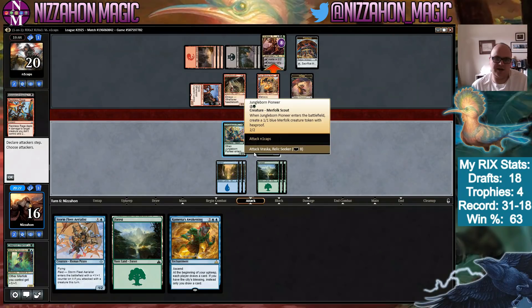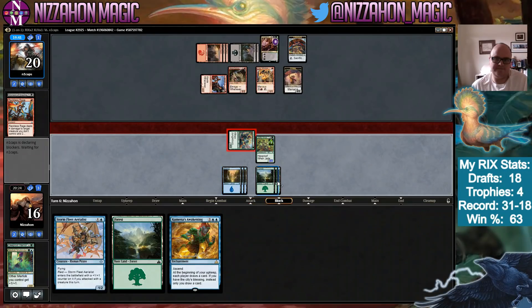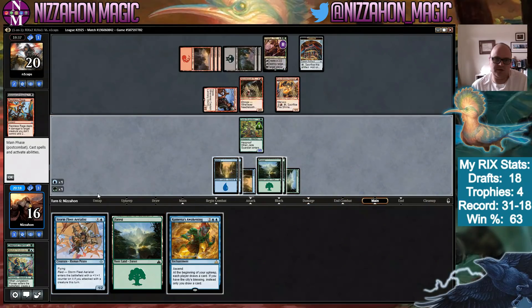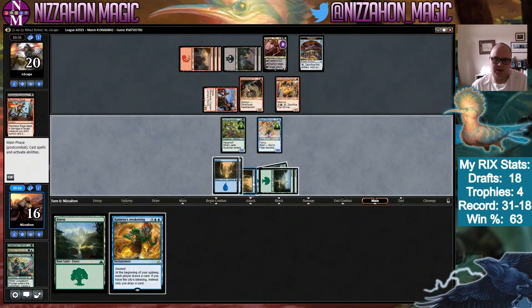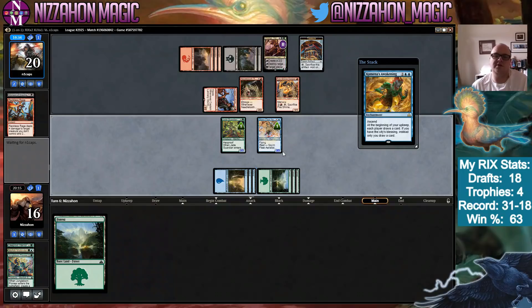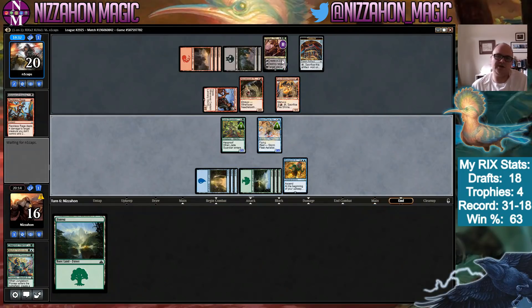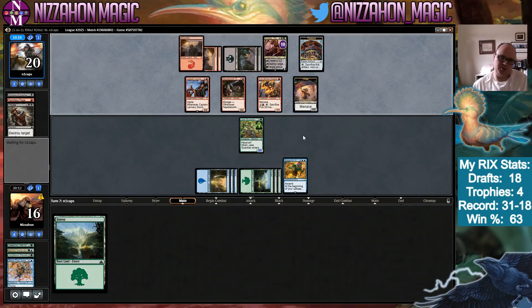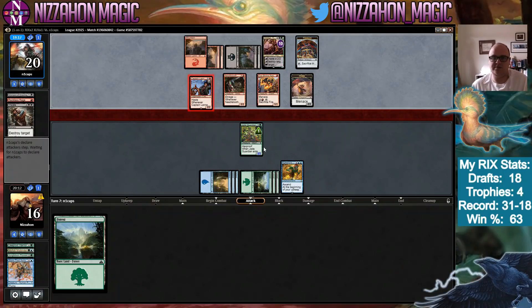Jungle Born Pioneer — we're going to attack Vraska's Relic Seeker. Pirate blocks it. Then we play Stormfleet Aerialist, and then Kumena's Awakening — they won't draw their extra card until my turn, so they're going to get one extra probably. Vraska is so good. We have to play two permanents on our turn to get to the City's Blessing now. Their life total becomes one — yeah, we're basically dead because I don't see how we can punch through Vraska right now.